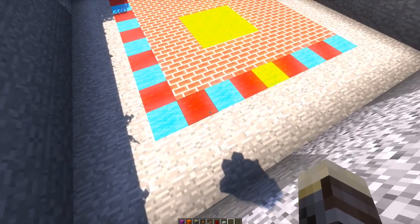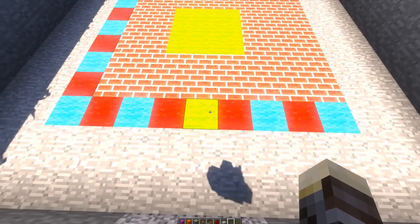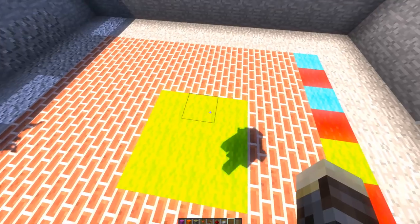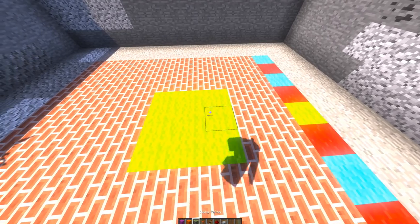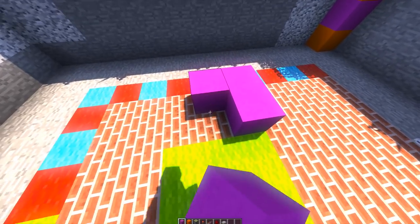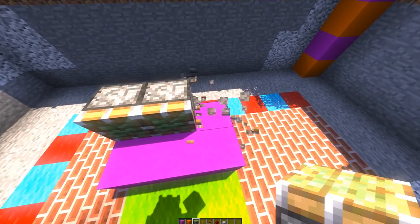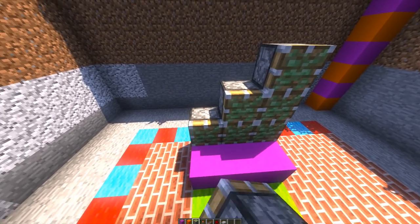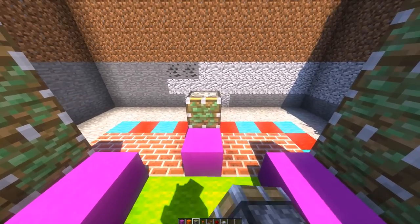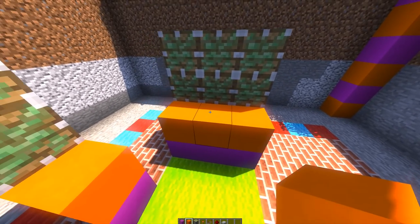Come to the nine-long side, count from the left one, two, three, four, five — place a block there to mark it — then count one, two and create a three-by-three area at the center. Next, place down a two-by-three area here and here, then a one-by-two area there. Grab some sticky pistons and place a set of three sticky pistons facing toward the center — a three-by-three stack — then place three more sticky pistons right over here.